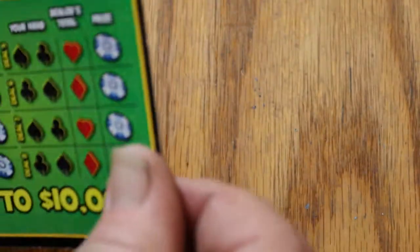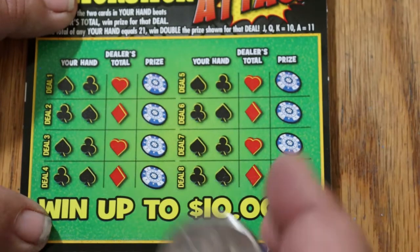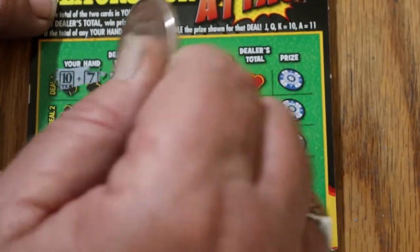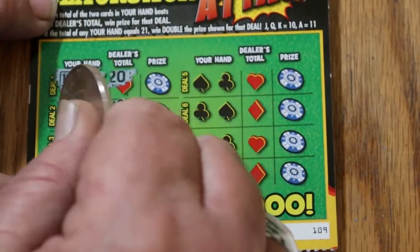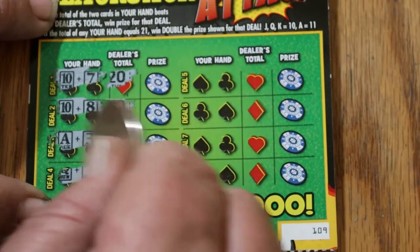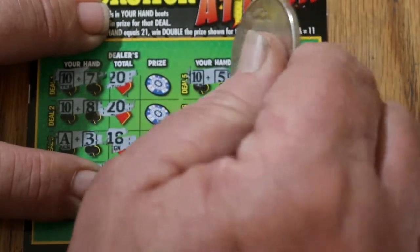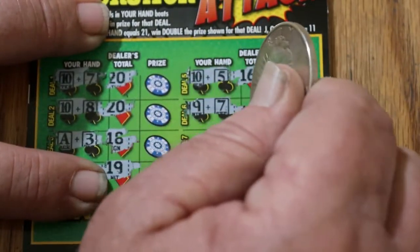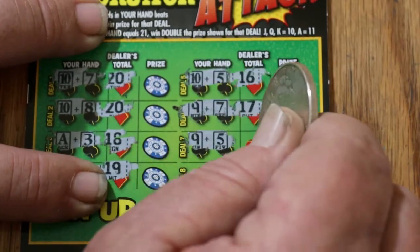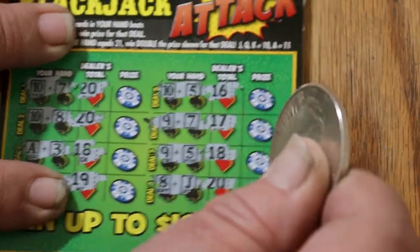Ticket 109 — by the way, that brings me up to 10, the halfway point. I got 17; dealer gets 20. I got 18; dealer gets 20. I've got 14; dealer gets 18. 17, beat by 19. There's 15; dealer gets 16. 16, got beat by 17. 14; 18 beats that. And 18 — dealer gets the 20. Nothing there.